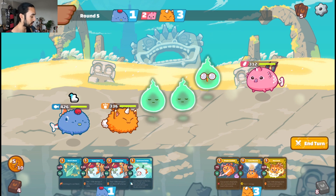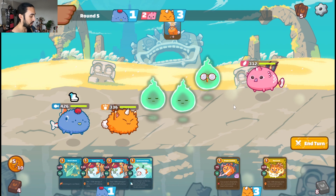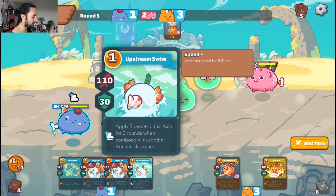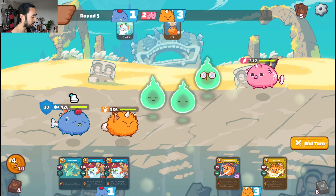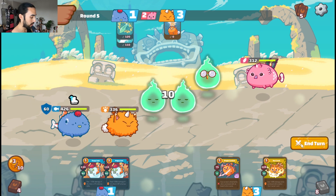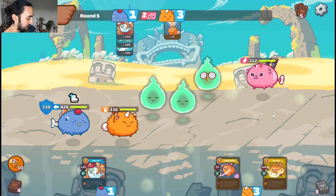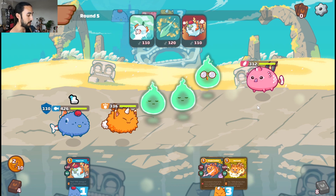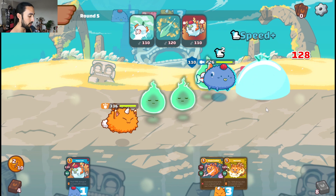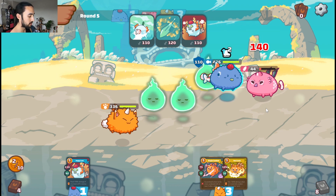Now we're on a 2v1 with the bird. I've got five energy in the tank. I'm going to play the lunar absorb for sure. I'm assuming the bird's going to come all out and try to drop my beast, but I'll play my speed card and hero's bane, and leave maybe three energy for the last turn. Ten seconds left on the timer — there is a bit of slight lag here, so I apologize for that. The Aqua's going in — we might even drop him here. It's a really strong build. Second hero's bane and he's gone — we've dropped him.